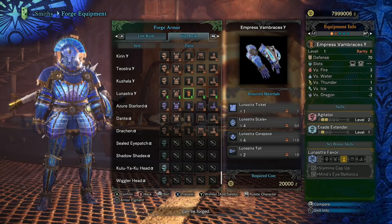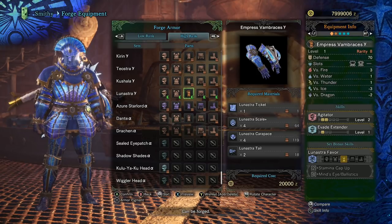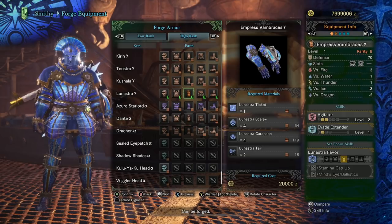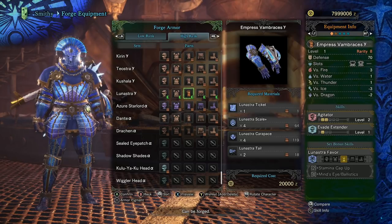Moving on to the Lunastra Arms, we have the Empress Vambraces Gamma. At first sight, I would describe them as confusing — you really need to break down what you're getting from this piece of armor. You get one large decoration slot, one small decoration slot, two levels of Agitator, and one level of Evade Extender. That's a lot to take in. You aren't building another level of the Draken Armor Set's Master Touch bonus skill — we know you need four pieces of Draken Armor to complete Master's Touch. So you could ask yourself if you want to trade out the Draken Vambraces for the Empress Vambraces. Looking right at the meta, I would say it's not worth it in the end.